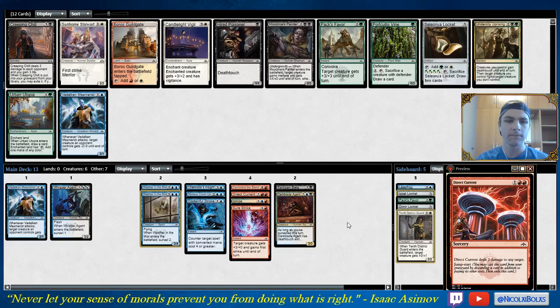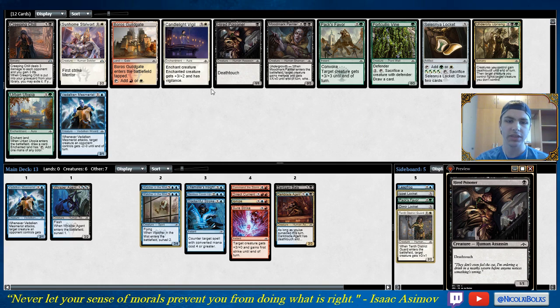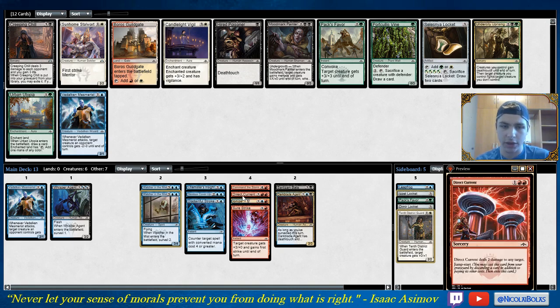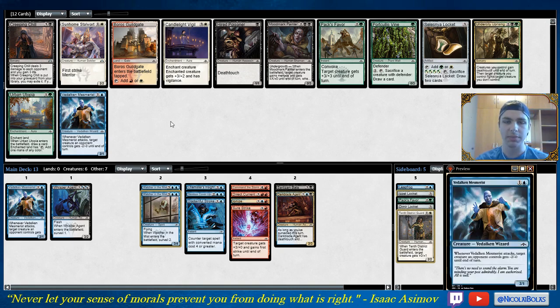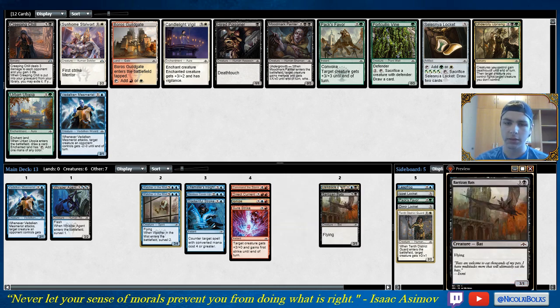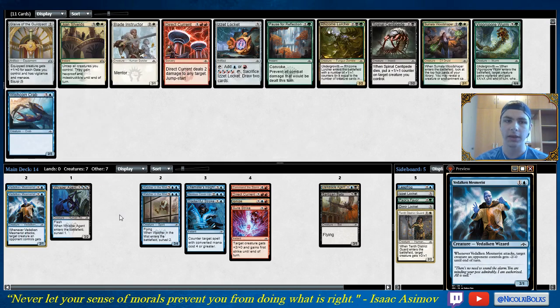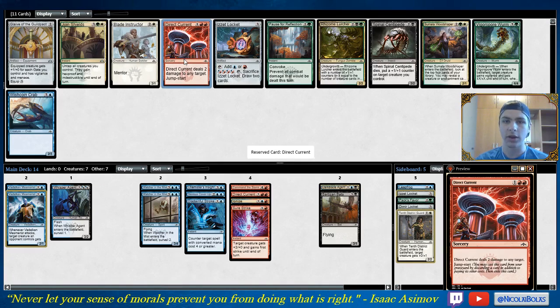Hired Poisoner I think is going to be better in this deck than Vdalken Mesmerist, but I might not end up in black. I might end up in a scenario where I can have a pretty aggressive Mesmerist deck — maybe I'll wheel the first one I passed up on. I think I'm going to take the Mesmerist because I'm more likely to play it. The Direct Current pick kind of pays me off in the direction I was leaning. I don't want to play Mesmerist in Dimir, but playing it in Izzet would be nice. Centipede's fine, but easy Direct Current here.